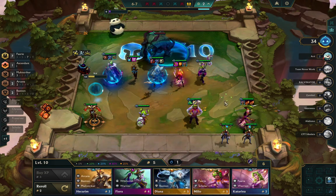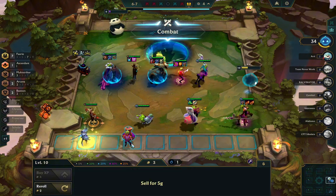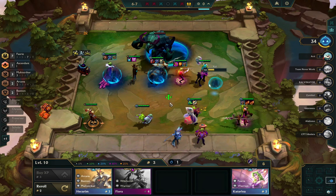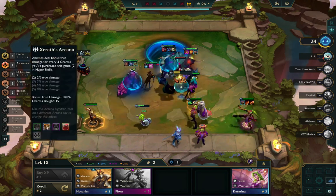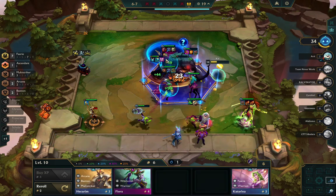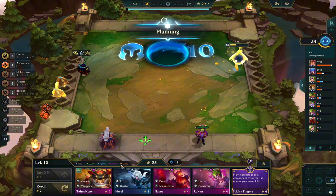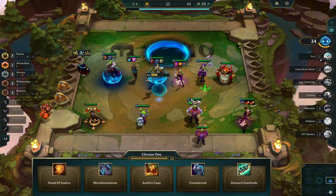I end up open-selling Karma here. The reason I open-sell Karma is to make interest, which gives me slightly more gold to find Tom Kench with. Though I think I end up losing one gold because I don't sell these legendaries on my bench in time — so it's another small mistake, I end up losing another gold randomly here.